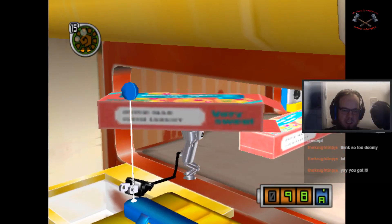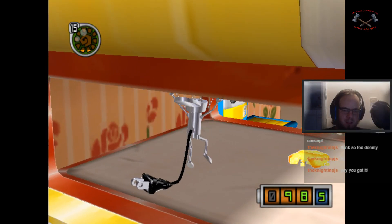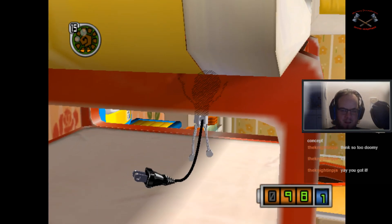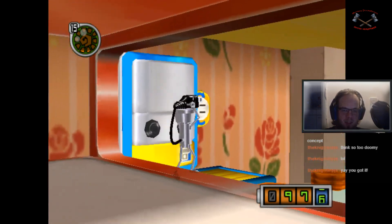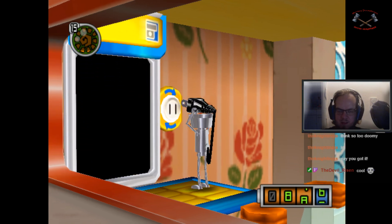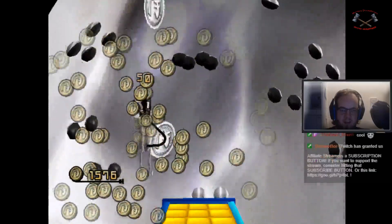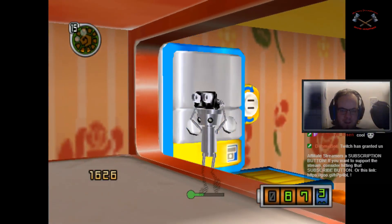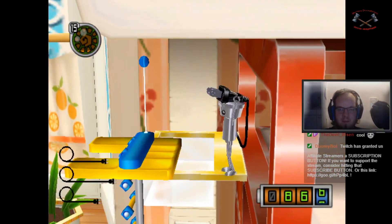Besides that, I also unlock access to this chibi door. Now, these chibi doors are kind of like interdimensional portals. Yoink! You go into these weird pocket dimensions and you get some moolah. Moolah is the currency and money of this game.